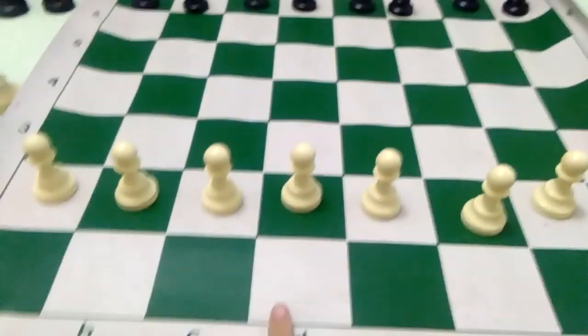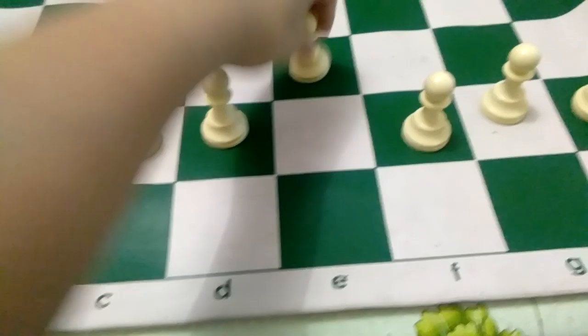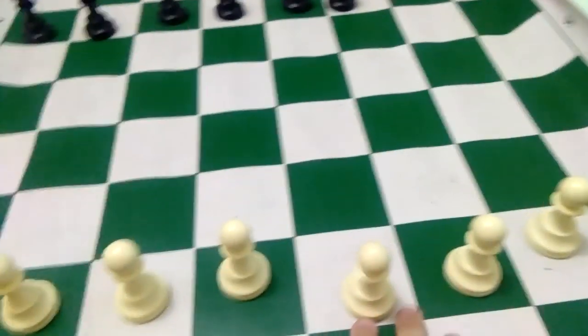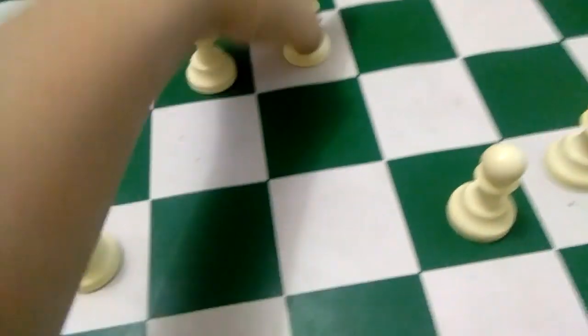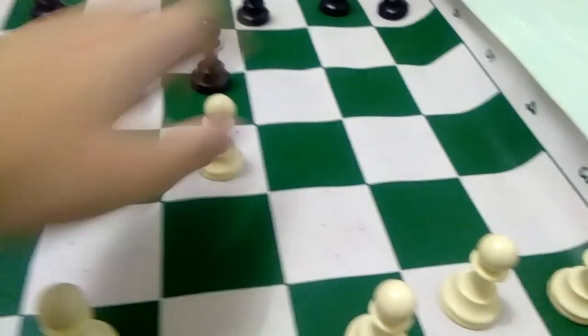Pawns can only move one space. But there is an exception — on the pawn's first move, they can either move one or two spaces. And the goal of the game is to try to get your pawns to the center, because that is the strongest point.